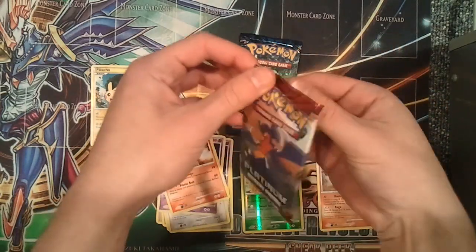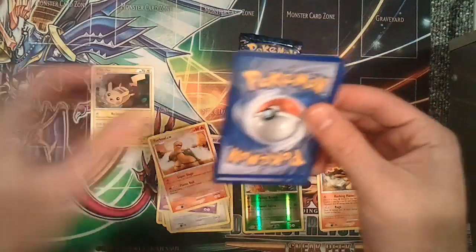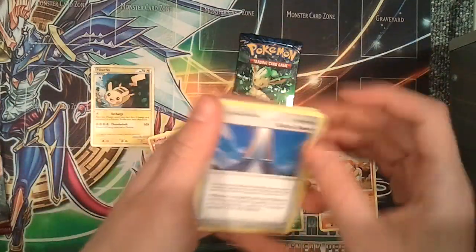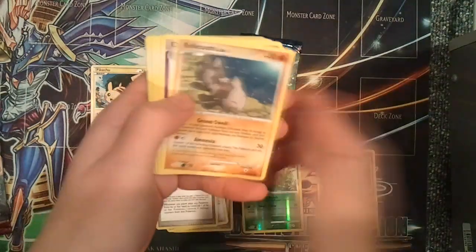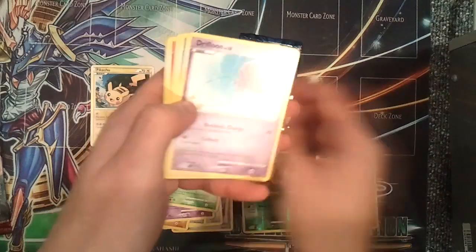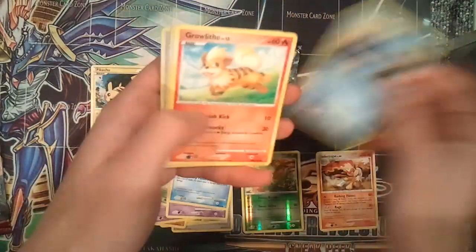Moving on to Platinum Supreme Victors. So it looks like the card trick is probably true of every single pack. Battle Tower, Relicanth, Drifloon, Surskit — oh, they have the levels on them. Drifloon, Corefish, Mudkip.